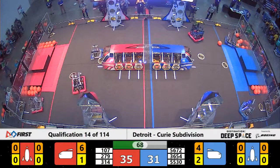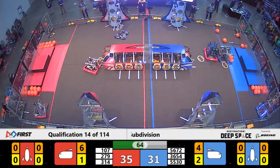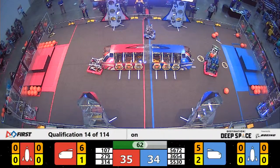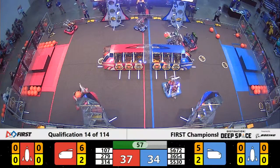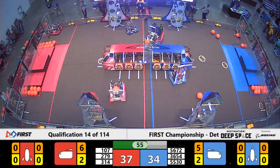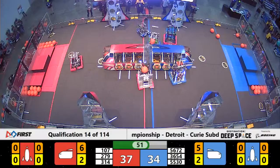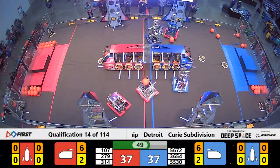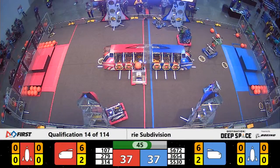The Lawnmowers, however, were still able to get a piece of cargo into the ship. We have just over a minute left in this match. 279, Tech Fusion, trying to get a piece of cargo from the human player station — they've got it. Now they're headed over to the cargo ship for the Red Alliance trying to get it in. Lawnmowers missing a cargo thanks to some defense from 314.